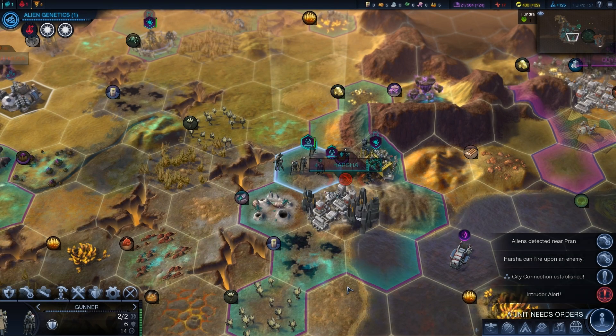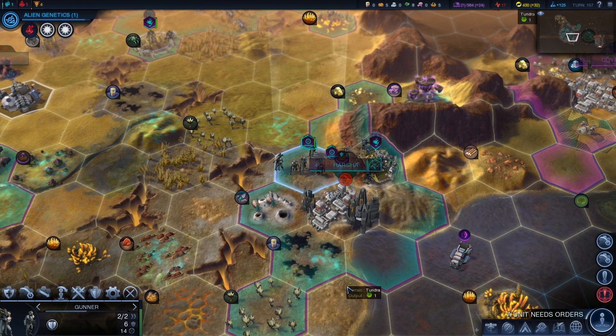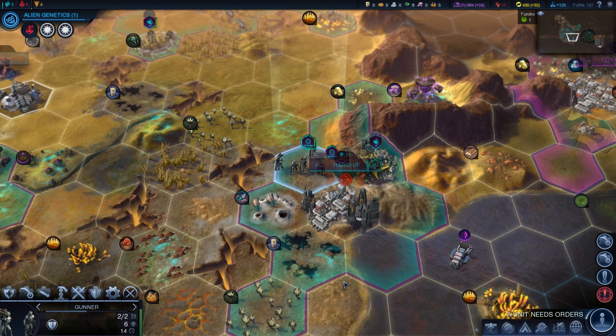Hello guys and welcome to episode 7 of my Civilization Beyond Earth playthrough playing as a Kavithan Protectorate using the Supremacy Affinity. Today we're going to be continuing our war with the Pan-Asians and the Slavic Federation.